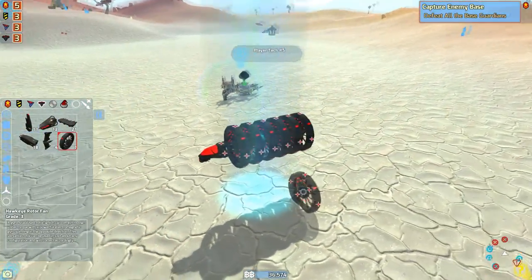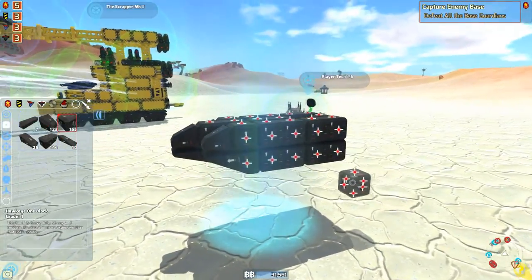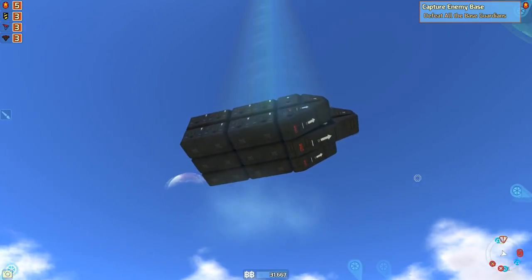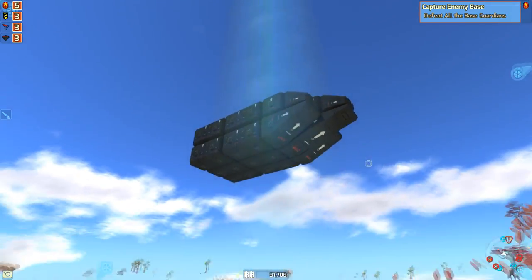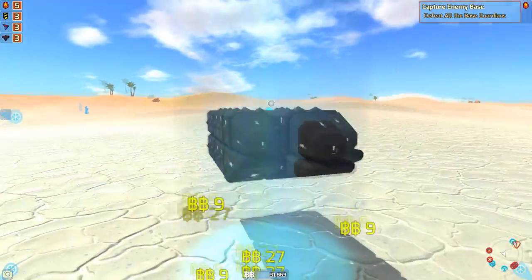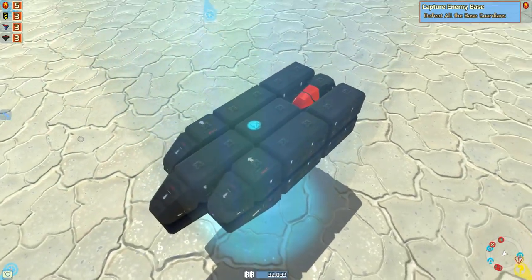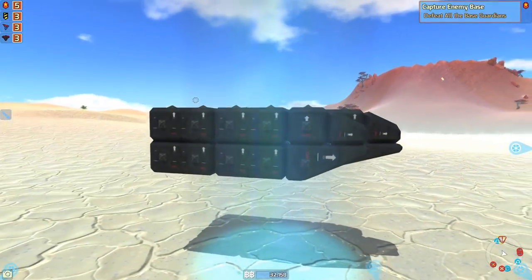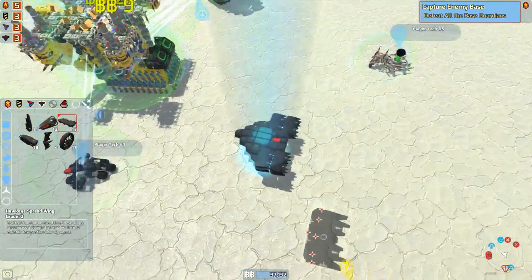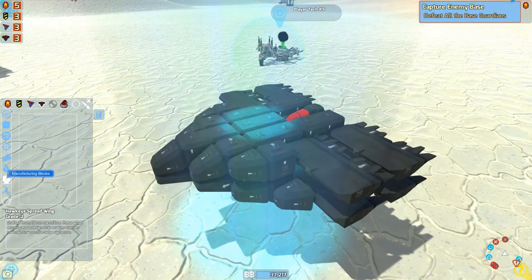I'm going to fiddle around a bit until I find a basic structure I like. Alright, I think I'm going to go with this structure for the nose of my craft — just smooth on the bottom. I want it to have sort of a stealth bomber appearance, not quite the delta triangle shape that stealth bombers are, but the same concept. I think that's pretty nice. I've decided I'm going to try more of a stealth bomber look — like a traditional stealth bomber, rather.